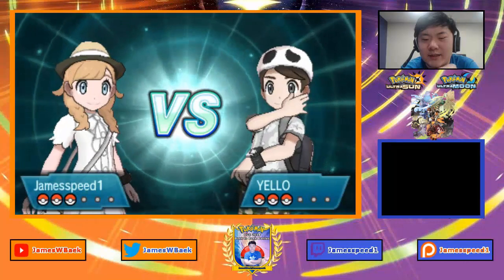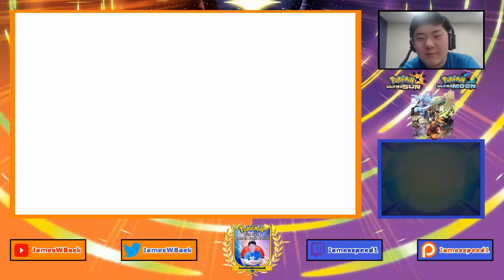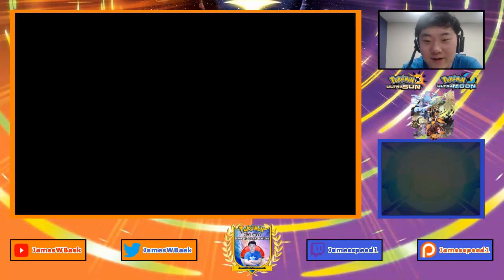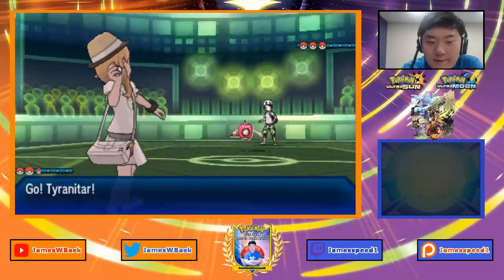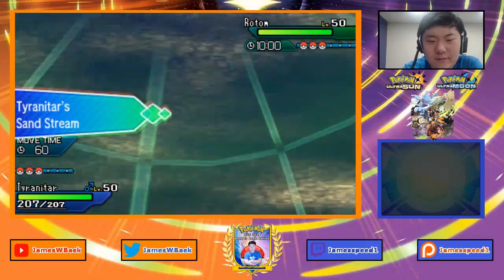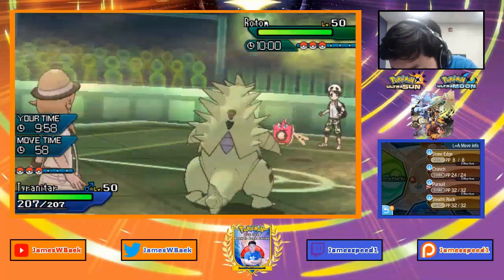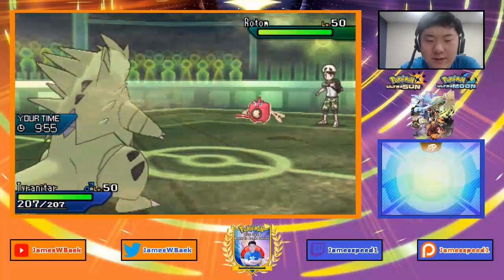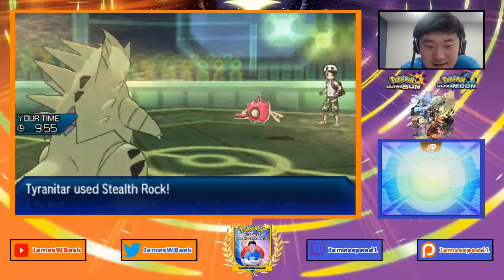I was thinking maybe Aegislash over Greninja, but having that offensive pressure against Nidoking could be really good here. I just need to weaken things, so I want my rocks up because rocks should let me sweep with Charizard. Depending on the Zapdos set — if I had Fire Blast I'd be really confident. Here comes the Rotom lead. I'll get my rocks up here on a Wisp or Hydro Pump potentially. We see a Hydro Pump — it does connect.